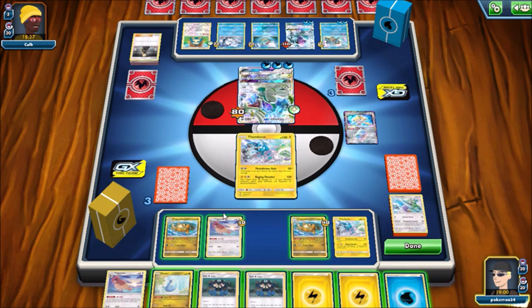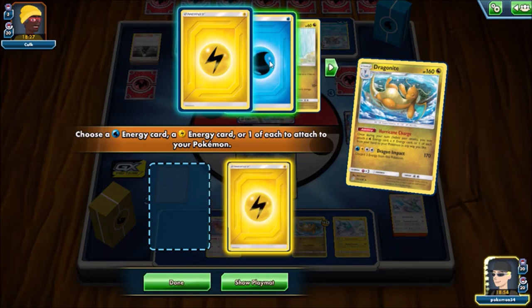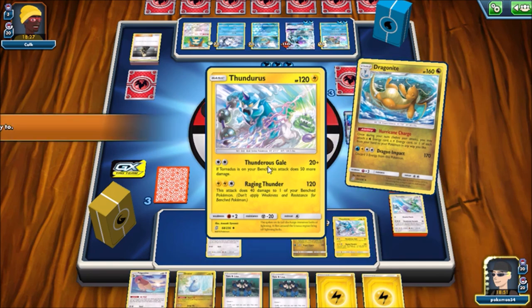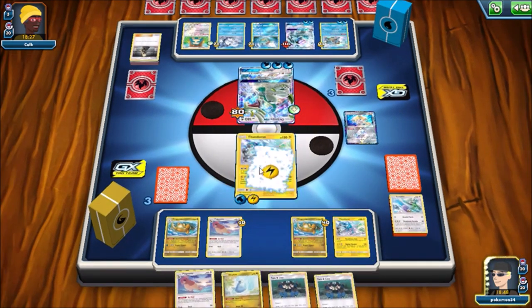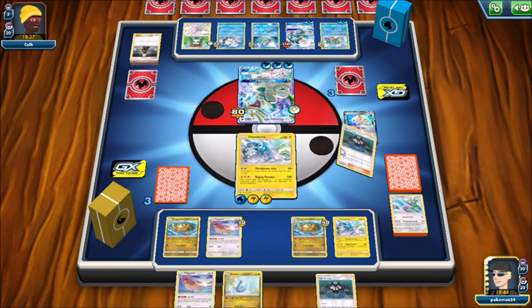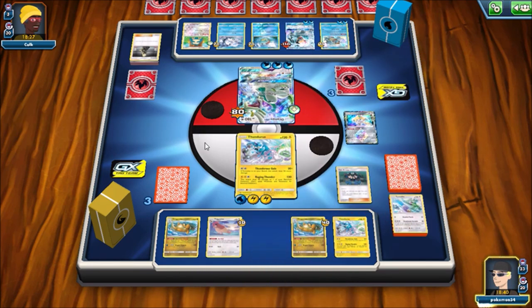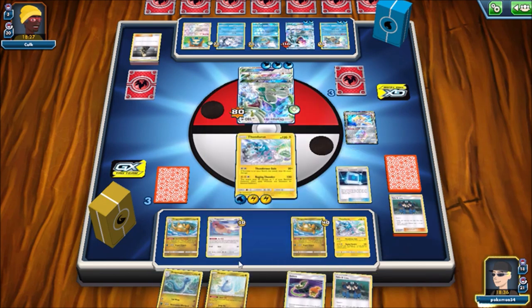I'm going to use Hurricane Charge and attach two Electric Energies. I actually want to see what this deck could do if it was a real deck - if it had Rare Candies and all kinds of stuff. I'm really curious to see how that would play out.